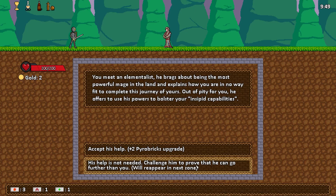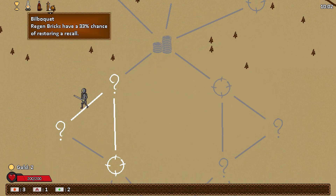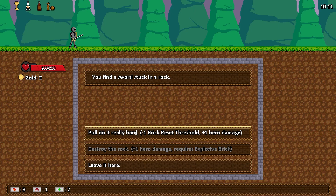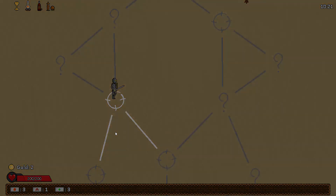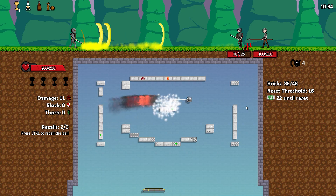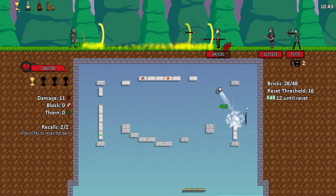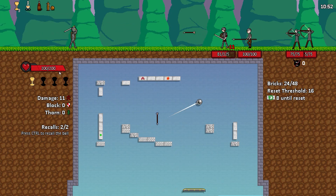Oh, so this is how you get him — the most powerful mage in the land! We'll just refuse his help and he'll show up in the next one. More regen sounds good. More recalls — that's what helped us out a lot. I wish I had an explosive brick. It's fine, I just paid for two of them. I'm gonna grab more regen.